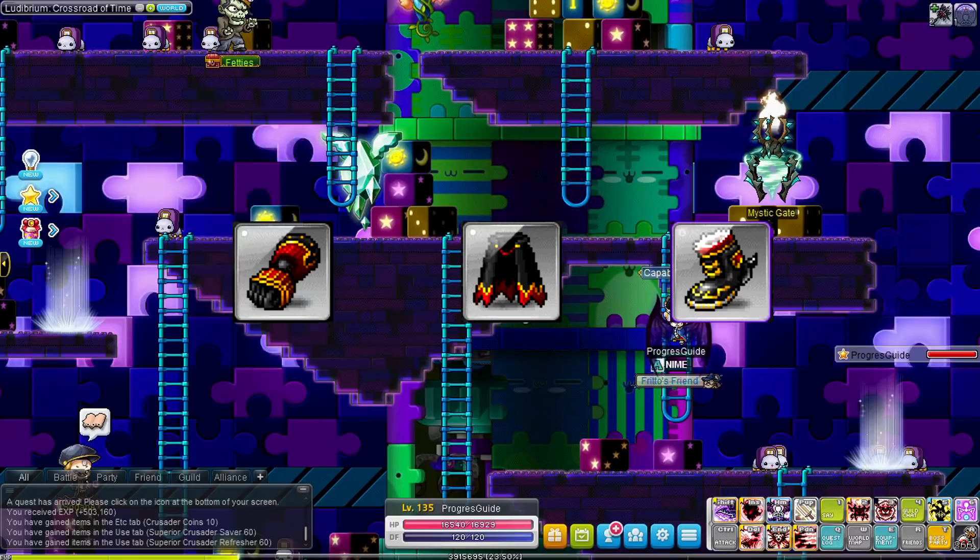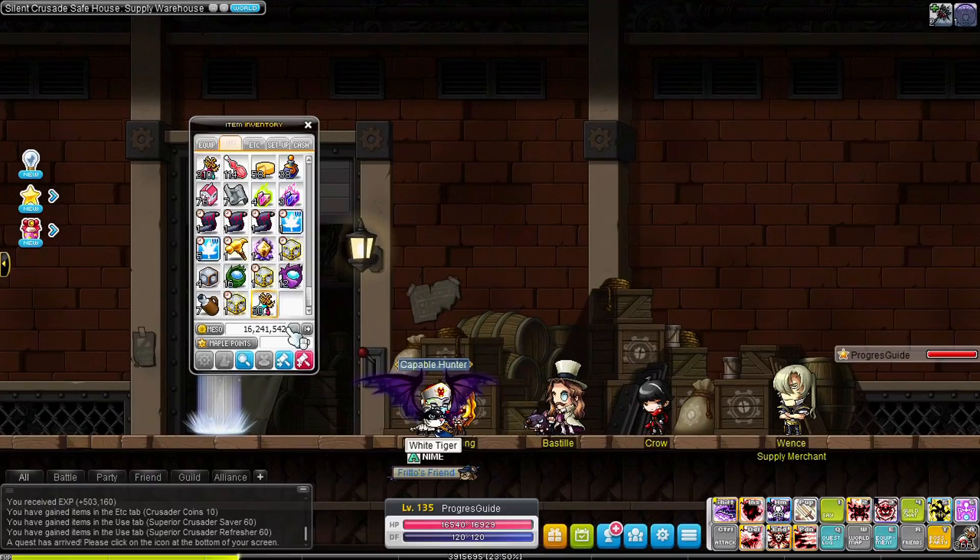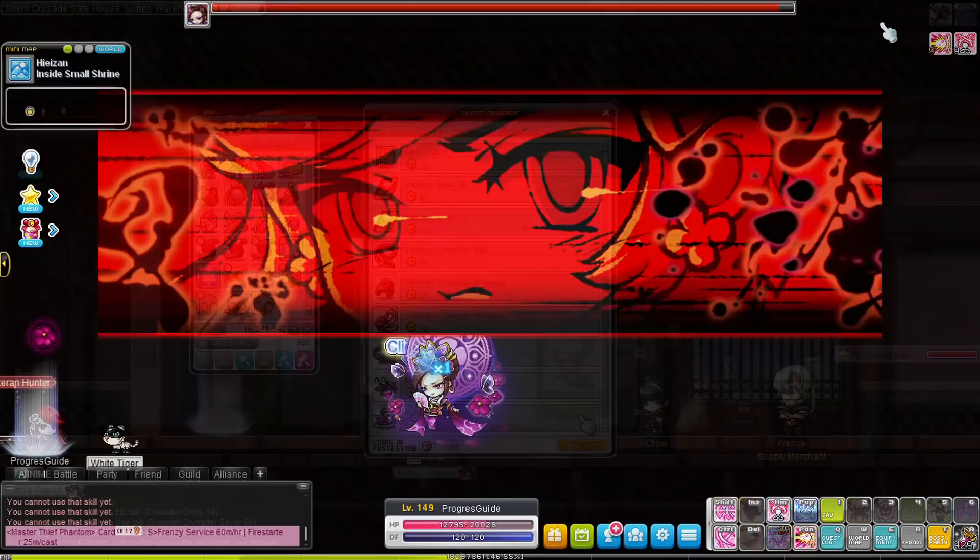We also got a level 140 Empress cape, gloves, and shoes from the auction house since I was still running around on really low-level gear — like level 70 and 80 items. You don't have to do this; you can get Pensalir gear instead, but I decided Empress was fine for now.